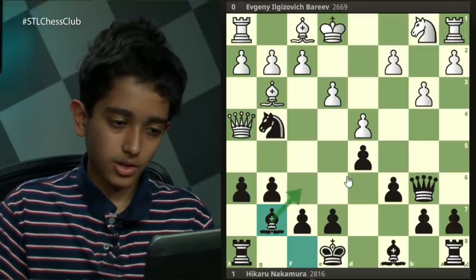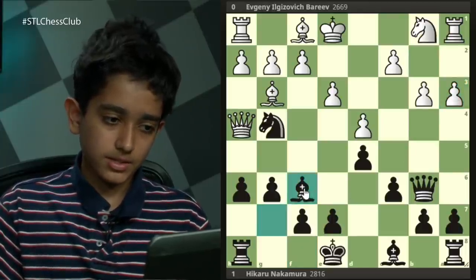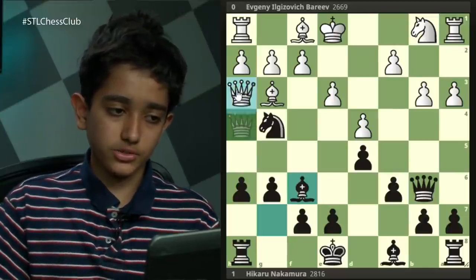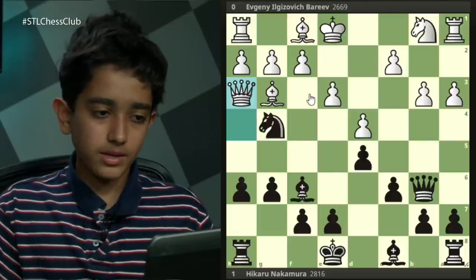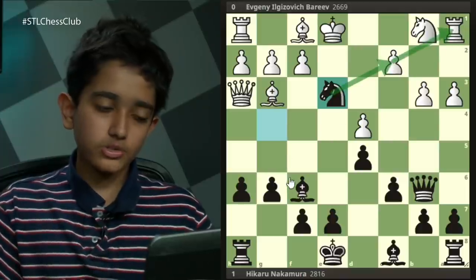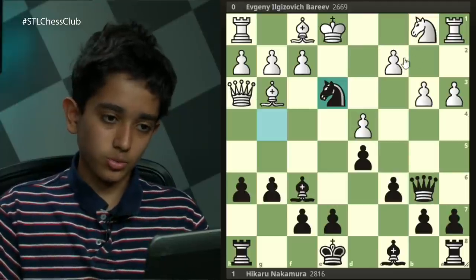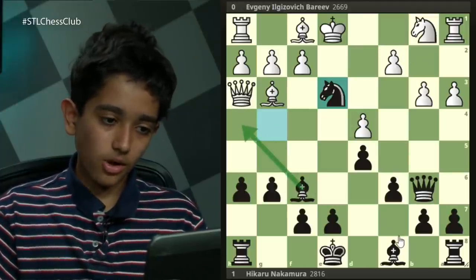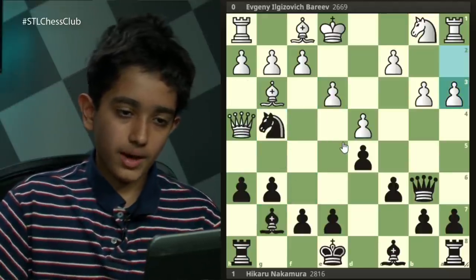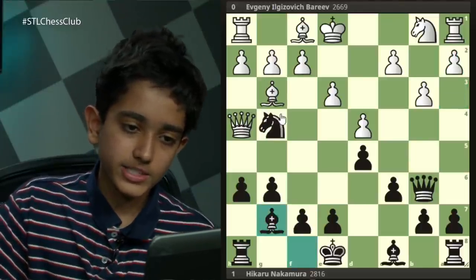Black is planning to play bishop to f6. For example, if white plays some nothing move like a3, bishop f6 threatens the queen. The only place the queen can go is h3. And now after knight takes e3, instead of just winning the rook after knight takes e2, knight takes a1 — things are even worse for white. Not only is white going to lose the rook, he's also going to lose his queen, because all the queen squares are actually taken up. So the answer is technically no — white cannot stop the threat of bishop f6.